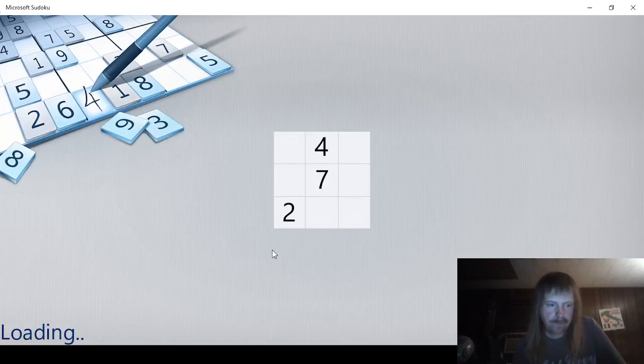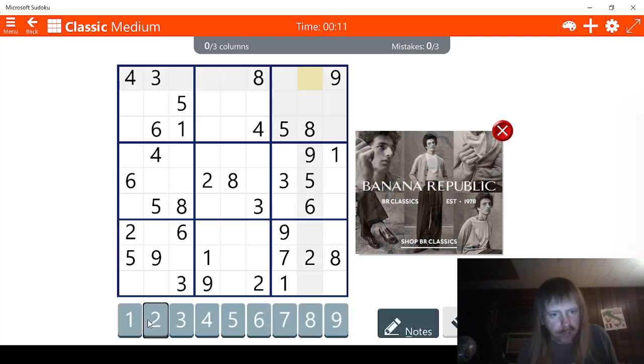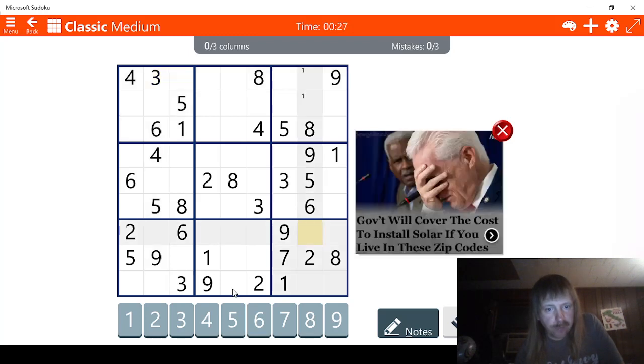Well, let's just go ahead and do this one then. So let's see, we need to — columns. Going to do some Greek columns. Let's see what we got here. One. Two possibilities for one here. Let's go ahead and note those. Let's see, three. I see two possibilities for three here. Four. This could be a four, this could be a four, and this could be a four.